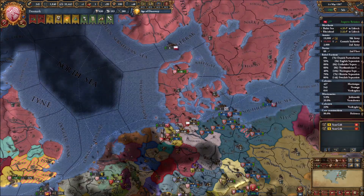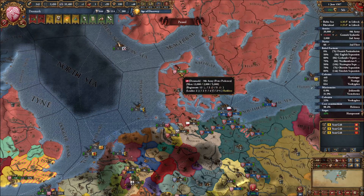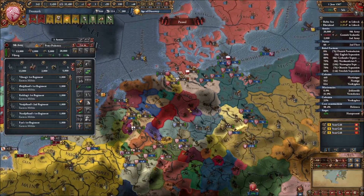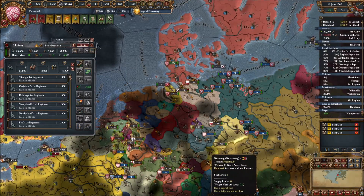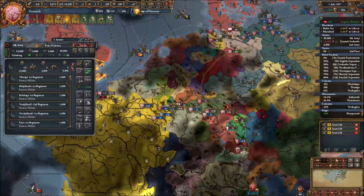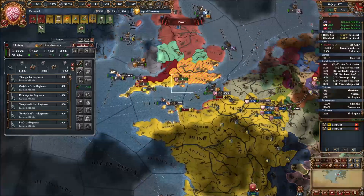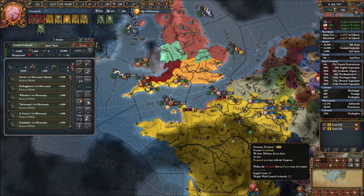We're getting some missionary work done, our colonies are coming along. We have one core left on Holstein that we need to get done so we can avoid the imperial decree to return the territory - it's part of our mission tree anyhow. We also need Hamburg from the Hansa - from Lubeck - so we'll look into getting that in maybe a future episode. It was too much aggressive expansion to get done this early on.